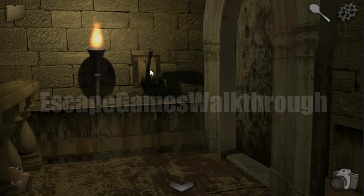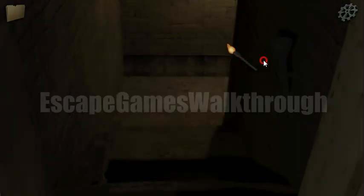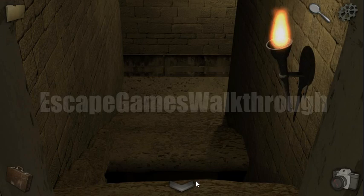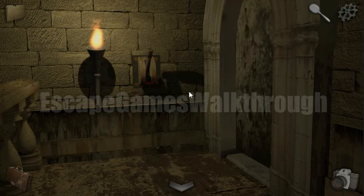We can open this door and light the fire and the torch here. We'll come back later from another way. Let's close the door — it contains a hint on the other side.